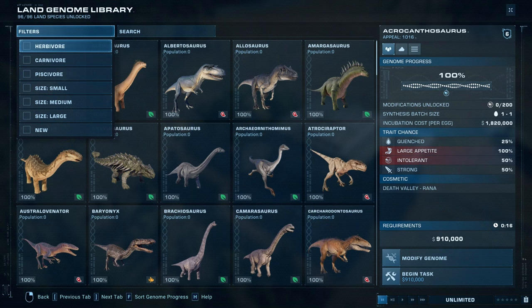More filters for the genome library would also make it much easier to find what dinosaur you want to add to your park. You could filter by time period, era, age, or family of dinosaur — sauropods, tyrannosaurs, dromaeosaurs, ceratopsians and so on. Not everybody knows the names of every dinosaur, so this would make animals much easier to locate in the genome library, especially if we were to get a lot more species.